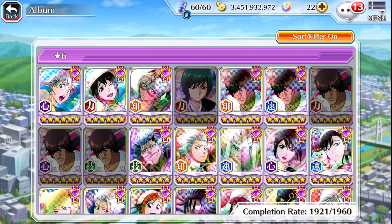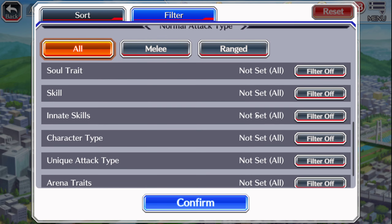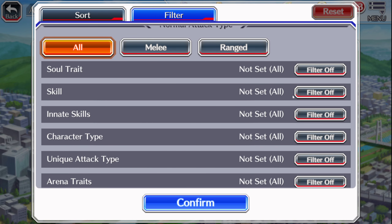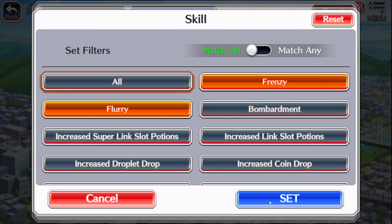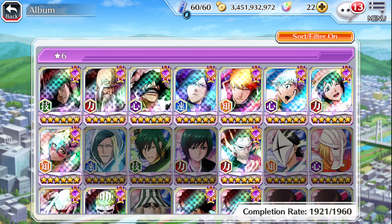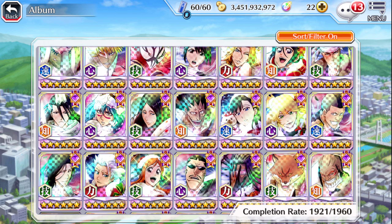Quick video, but this is a really easy way to see who has increased drops or increased link slot potions. You can even go as far as filtering for characters with Frenzy or Flurry — click Match Any and you eliminate like 80% of the garbage roster.